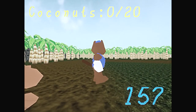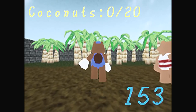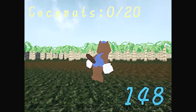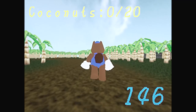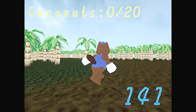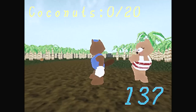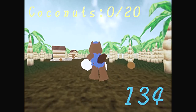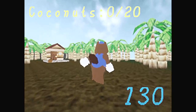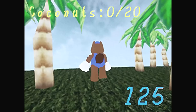So now we have to get the 20 coconuts. The music's a lot more sinister than I remember it being last time. We did not have this creepy singing last time. I'm not going to collect any of those if I can help it - I'm just going to try and fail the task. I wonder if we can jump off the cliff and fail.